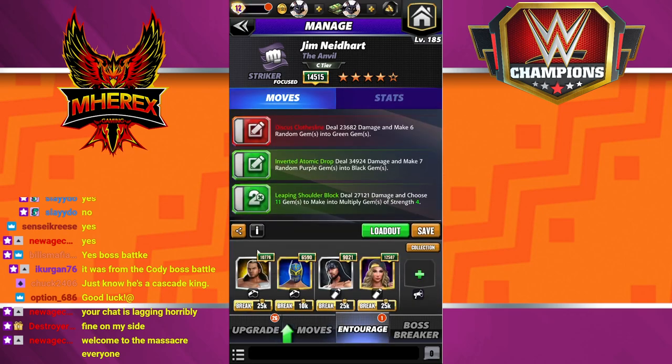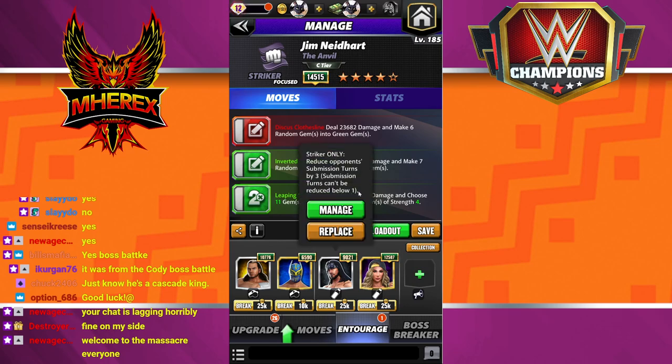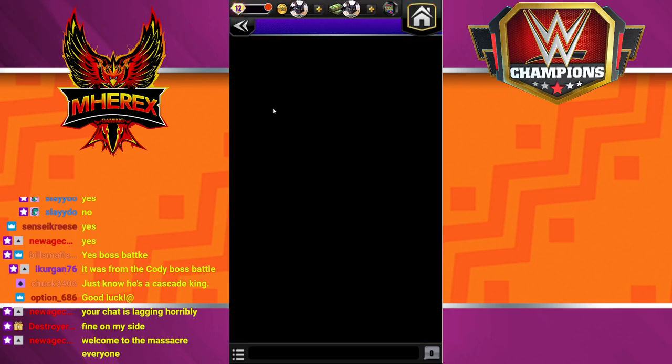Pretty sure we're going to get butchered. I multiply gems strength two in Matt Hardy - we're going to choose four more, so we're choosing 11 multiply gems to make into strength four. Then we're going to try and nerf Brett's submission turns to negative three, and then Carmela on the multiply gems. I don't know how this is going to go - probably not good.